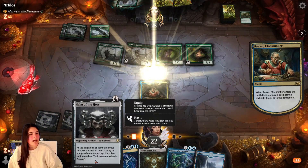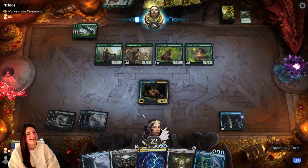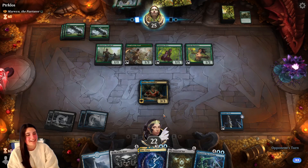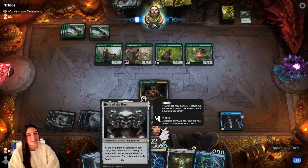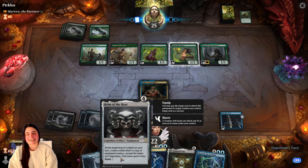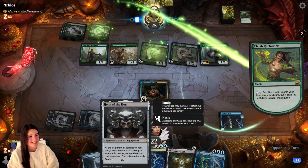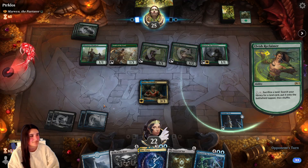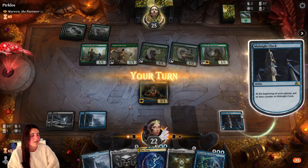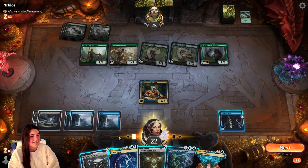You know what? I could put Helm of the Host on Rusko — that would work, right? To make clocks every turn. I didn't even think about that. I just added Helm of the Host because I have the one-costing artifact that turns a Planeswalker into a creature if you equip it — I cannot remember. Oh, this one has Sacrifice of Land. I cannot remember, but I have that one that I like to combo.